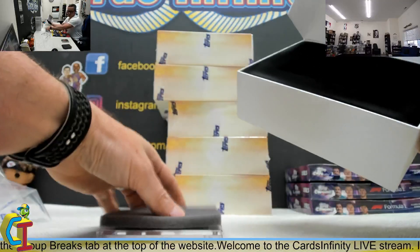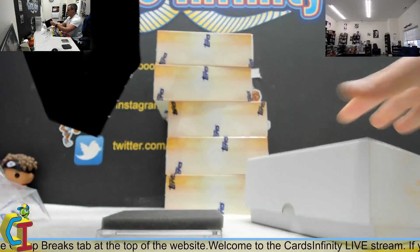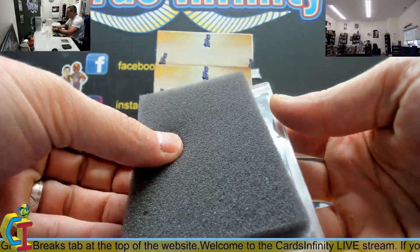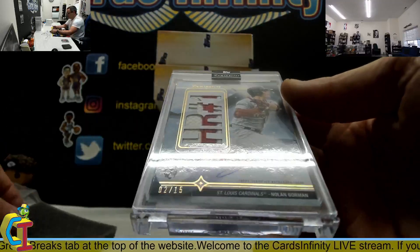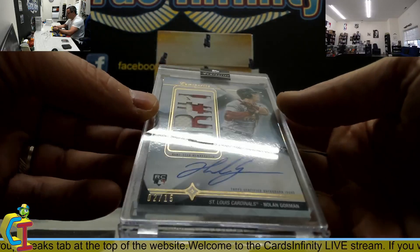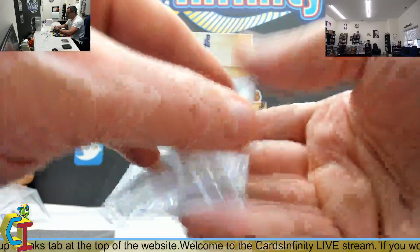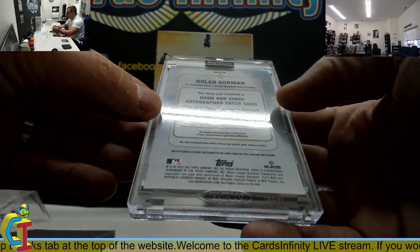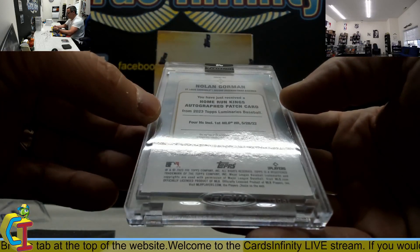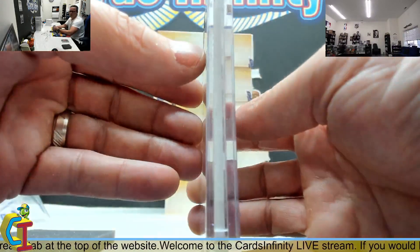We need a redemption so we can slow roll. Got a patch autograph this time — that one is Nolan Gorman rookie, 2 of 15, patch autograph. Home run number one: four hits including first major league home run. Your first fat card!